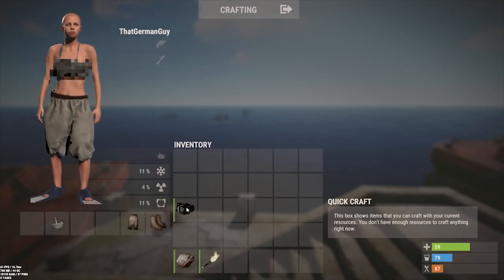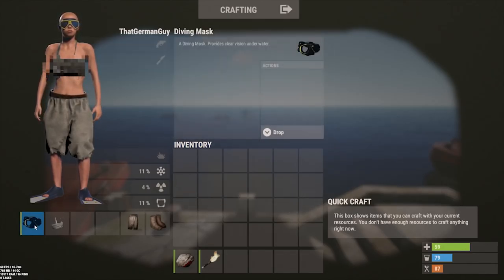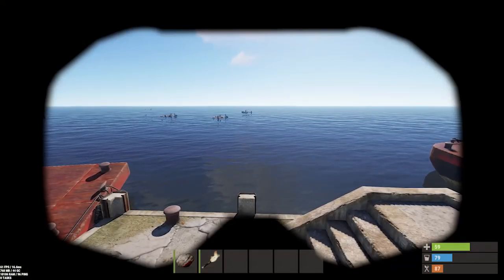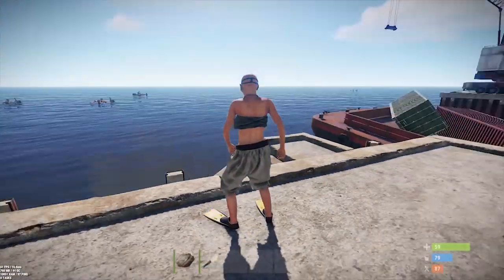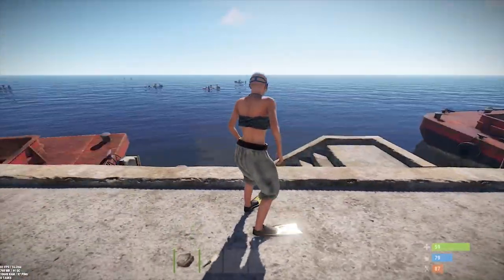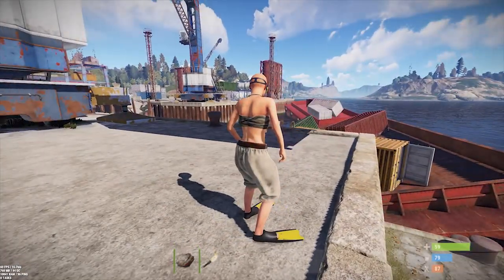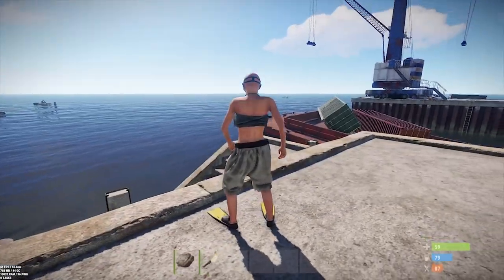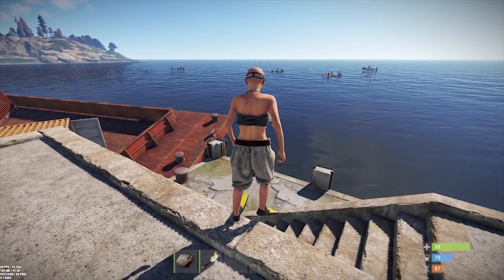You can see my character is now wearing flippers, and these are actually pretty cool looking. The diving mask looks really nice on the character too. Going into F3 here - you have to be admin to do this - the models are done pretty well. I'm wearing laden pants and the closest thing we've got to a bikini top.